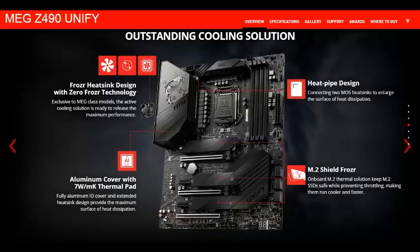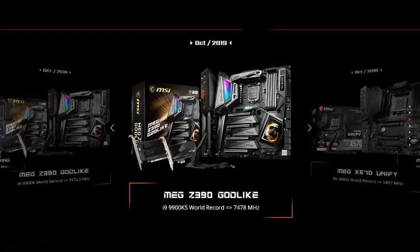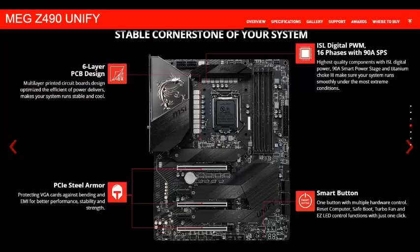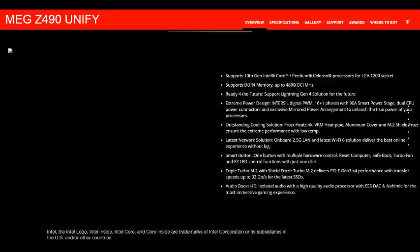For storage, the Intel Z490 chipset provides 6x SATA 6Gbps ports and 3x M.2 slots. This means you can use up to 6 hard disk drives on this board along with 3 M.2 storage devices.